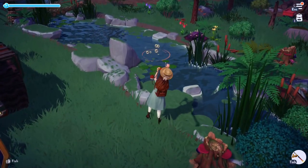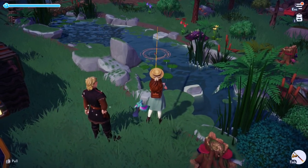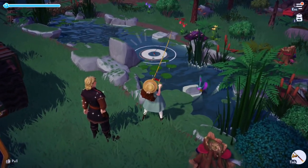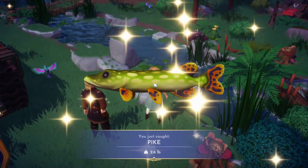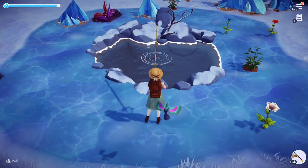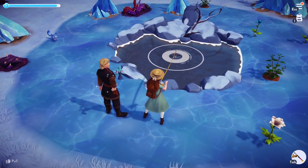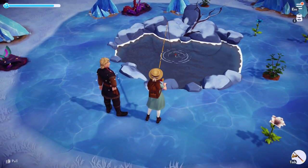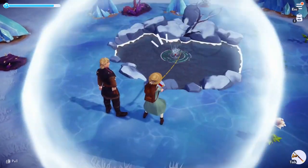At number three we have Disney Dreamlight Valley. Instead of hunting for shadows here you're looking for bubbles which have different colours depending on the rarity of the fish. To fish you cast your line into the water and then, depending on the rarity of the fish, you have to click when the shrinking ring meets the centre circle. The rarer the fish, the more circles and the faster the timings, so it does get harder as you go. I actually find this one easier because the moving rings are a lot bigger, so you know when to click — unlike smaller fish targets it feels a lot less stressful.